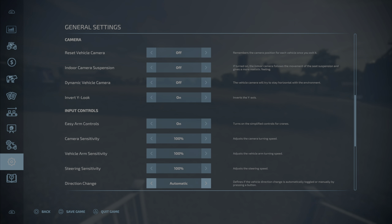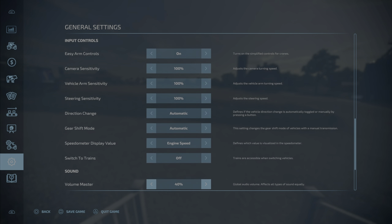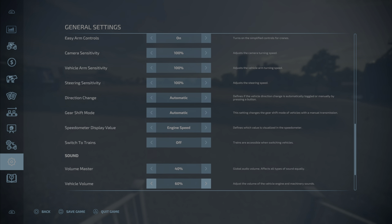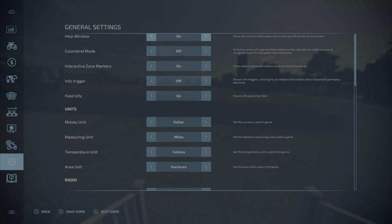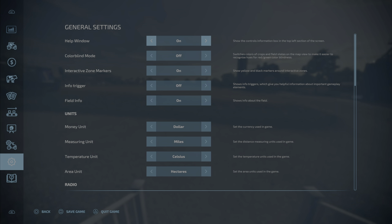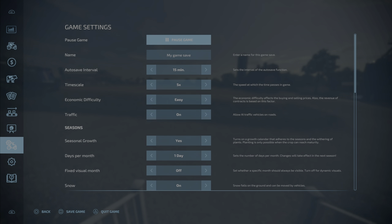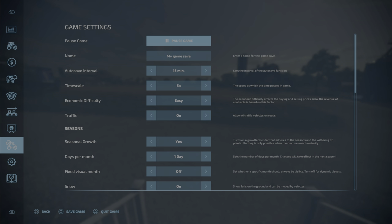I would suggest setting Gear Shift Mode to Automatic if it isn't already. Then you have your volumes and so forth. If you go left one more you're in Game Settings. At the top you can pause the game and name the save.